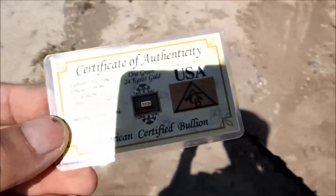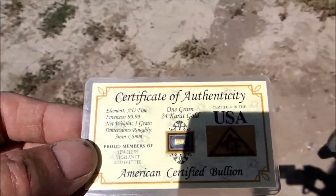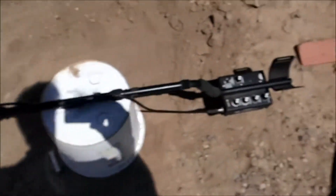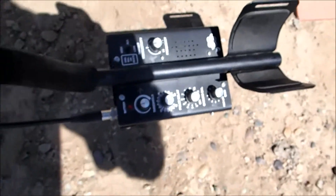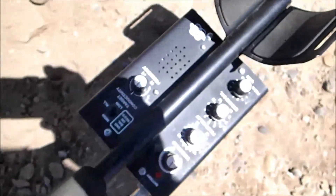Here's the one grain gold bar again — same one we used before. Not gram, grain — one grain. I've got the controls on the detector the same: gain 8, ground balance 8, pulse delay 10, threshold loud enough to hear, target conductivity in all, and frequency in mid. Okay, here we go.